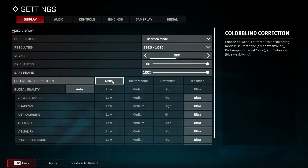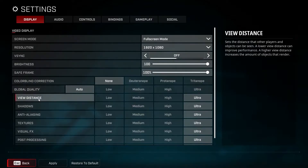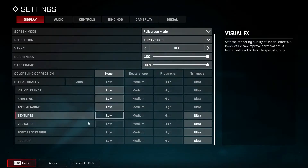On colorblind correction, select none. On global quality, select auto. On view distance, select low. On shadows, select low. On anti-aliasing, select low. On textures, select low. On visual effects, select low.